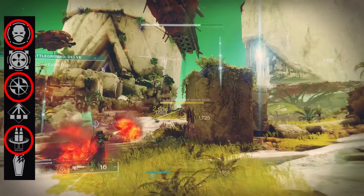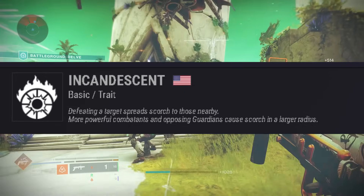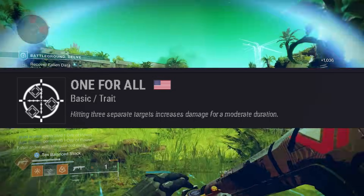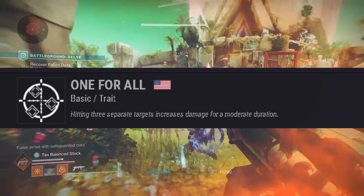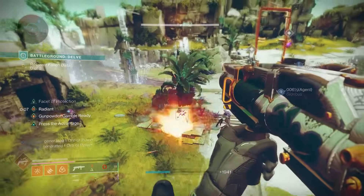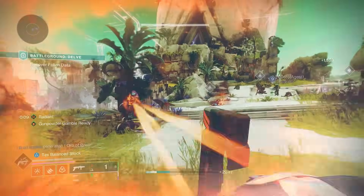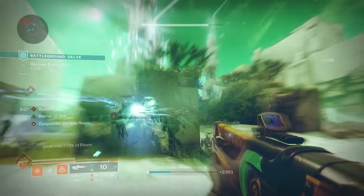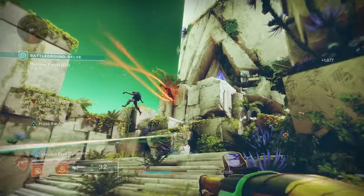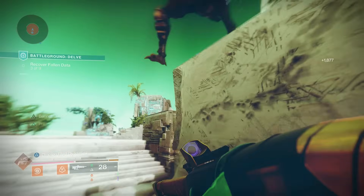If you're looking to use this weapon more against ads, you have One for All and Incandescent. Incandescent gives a bit of extra add clear and works well with solar builds. One for All gives a 35% damage increase, and since this is a grenade launcher, firing into a group of enemies easily procs it. Any of those four perks are great in this second column — it just depends on what you want to do. Even Collective Action and Surrounded aren't bad choices, just not quite as strong as the others.